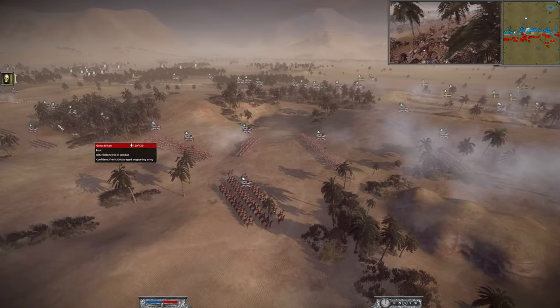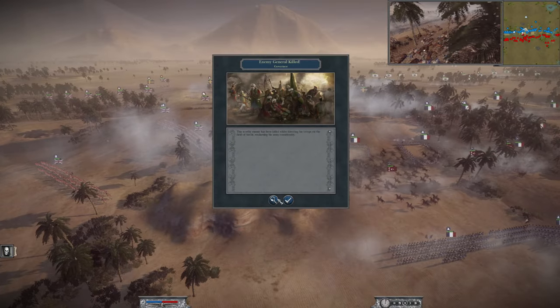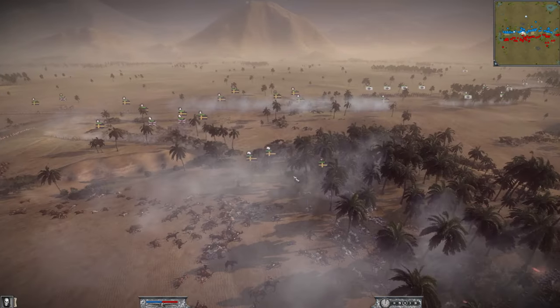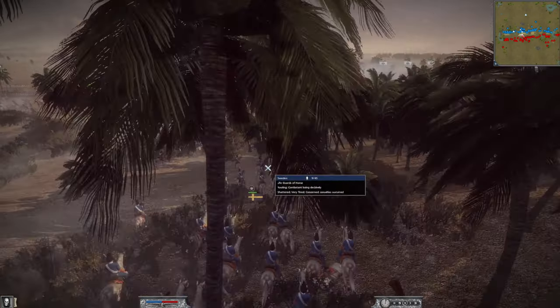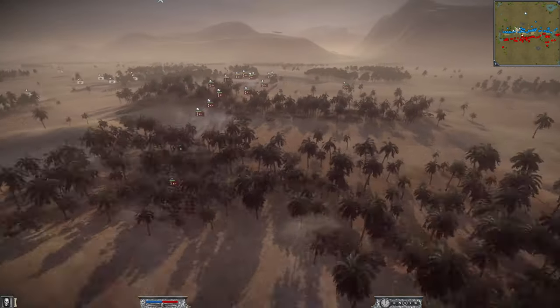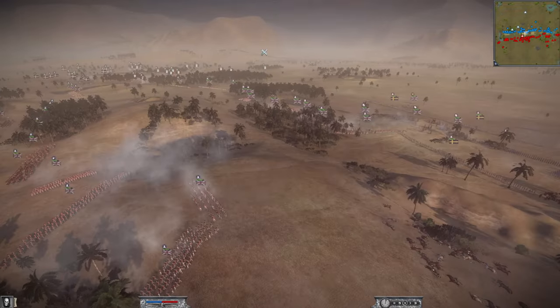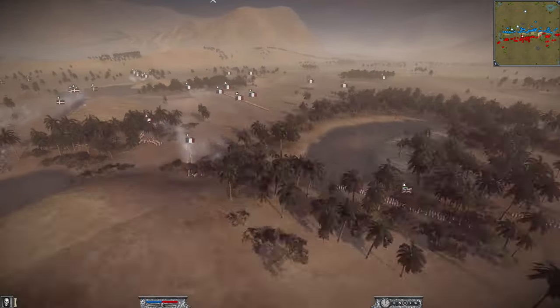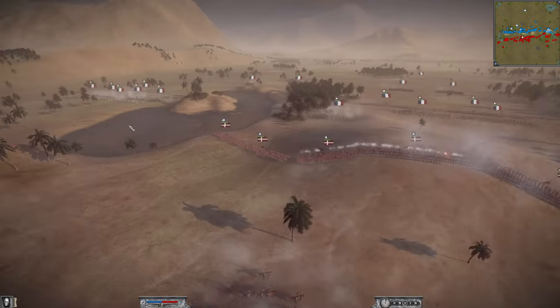A general has already died — it was because the Swedish player had the Lifeguards of Horse as his general unit and it has already been killed. Carl's side is seeming to be the more aggressive, taking the hill now. All the way across the map, Denmark is pushing forward really strongly.